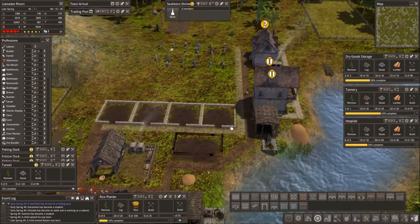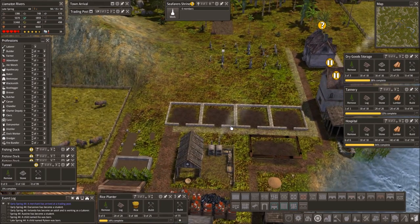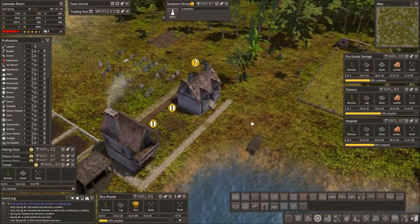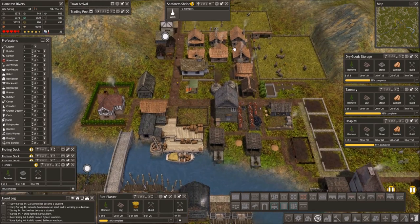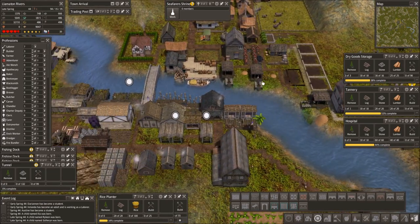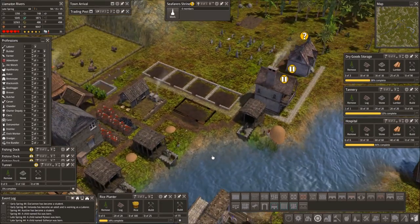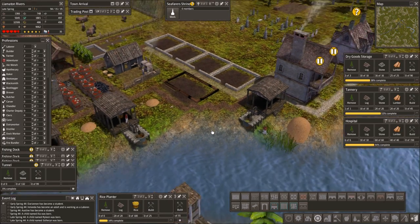We got all our saltbox houses coming in. For now I'm just gonna leave this area and see. I really need to figure out if we have enough houses around here or if I should use that space for more houses. There's also the option of putting a little house right there like a duck house.